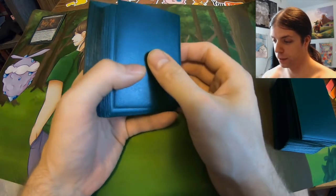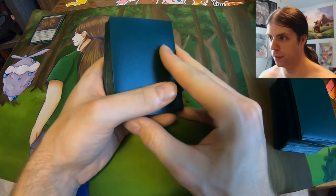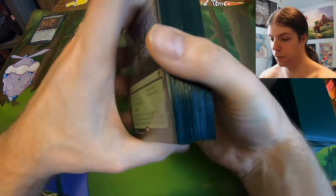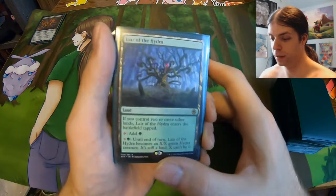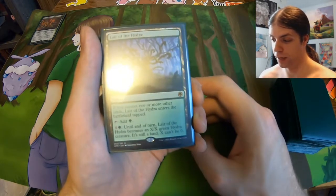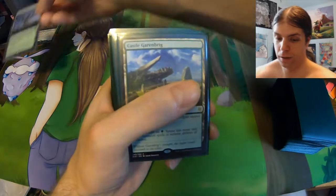I forget how many lands we got here — let me count them real quick. Looks like we got 38 lands. I don't remember what the number you're supposed to have for commander is, but we got 38. Most of them are basic forests, but a few of them are not, so we'll just go over those since they're on the top here. First we got Lair of the Hydra, a creature land. It's in standard right now — tap mana into it, it becomes a creature till the end of the turn. Just nice.